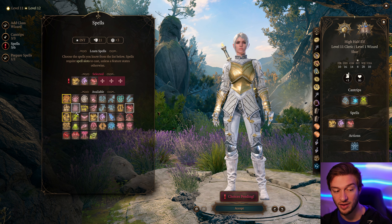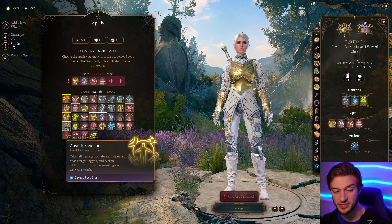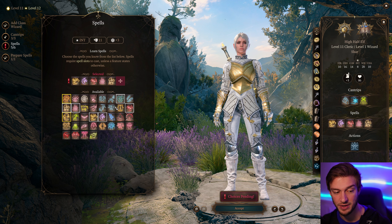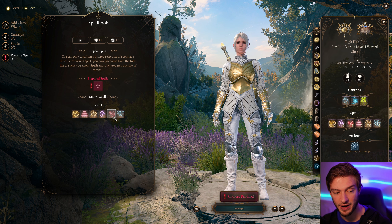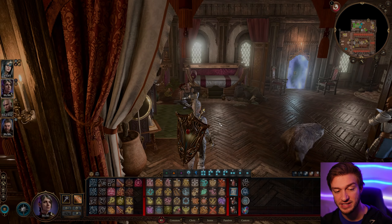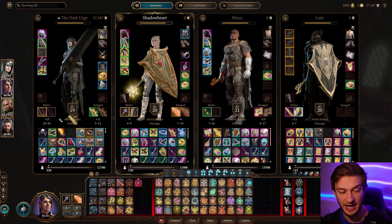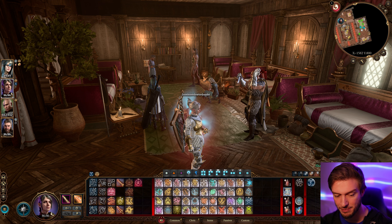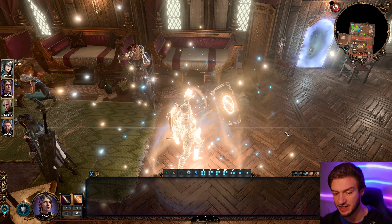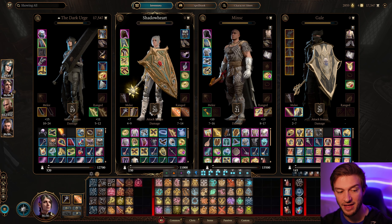For our final level we're going to take a level of Wizard. The reason we want the Wizard dip is Magic Missile — we don't have very high Intelligence but Magic Missile never misses. Magic Missile can stack a ton of Radiating Orbs like no other spell. We also get useful utility spells like Shield, which increases armor class by five as a reaction, and Thunder Wave. We only get to prepare one spell — Magic Missile — and Shield would be the other. That alone is worth the Wizard dip.